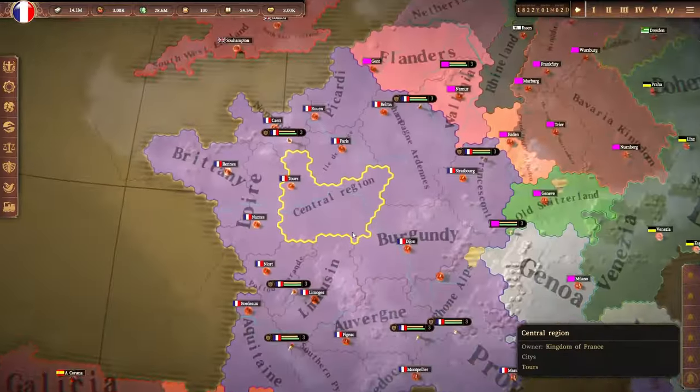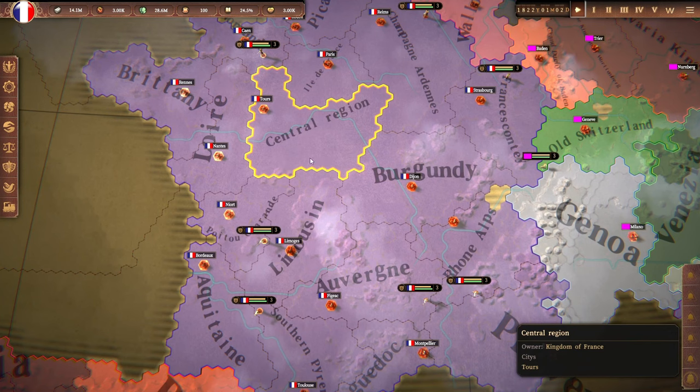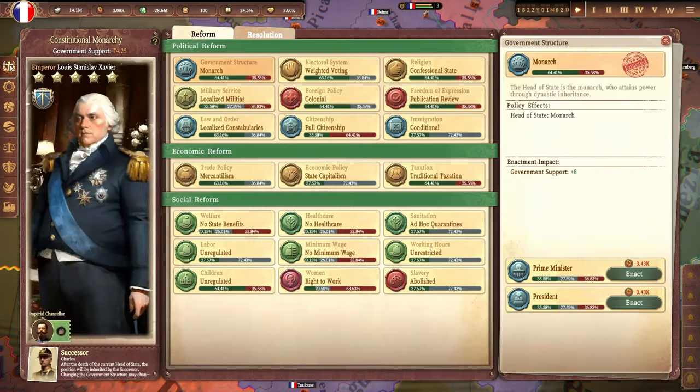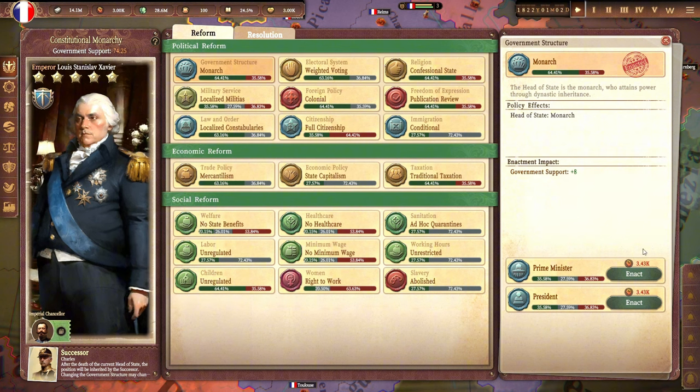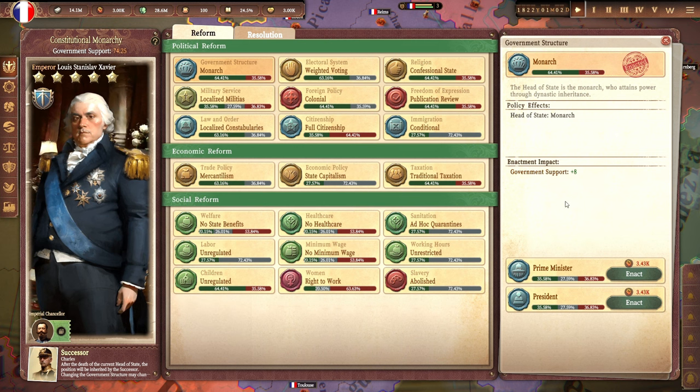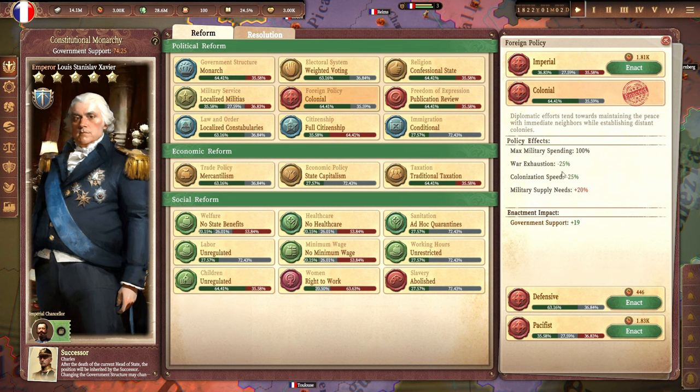Here we are playing as the Kingdom of France, just after the Bourbon Restoration. If we go over here and open up the policies tab, we'll see the various policies that we've currently got enacted. To enact a new policy requires spending a certain amount of authority, shown here. The cost varies depending on how much popular support or opposition that policy is currently facing. Once a new policy of a particular type — foreign policy, for instance — has been enacted, there will be a cool-down period before that type of policy can be changed again.